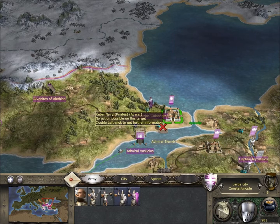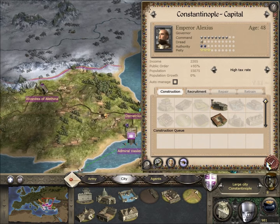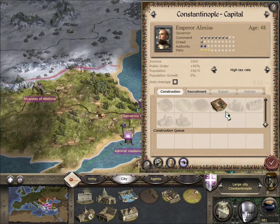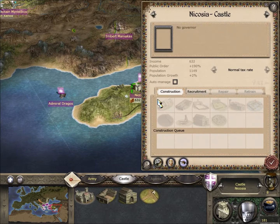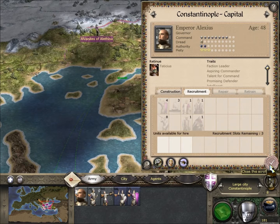Every unit that you have will incur some costs to keep him fed and sheltered. If you have a free upkeep unit, that usually comes from your upgrades. So here - five free upkeep units. I think next turn we'll have another merchant available, so we'll start moving them out.